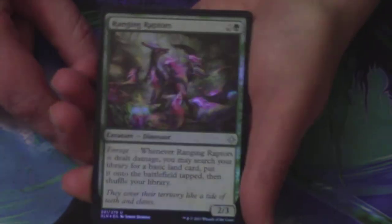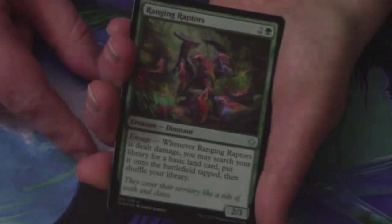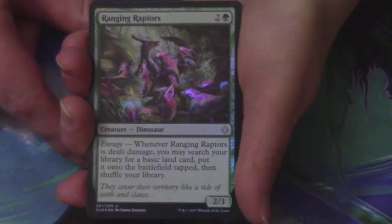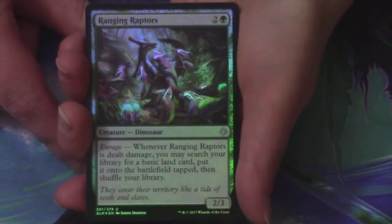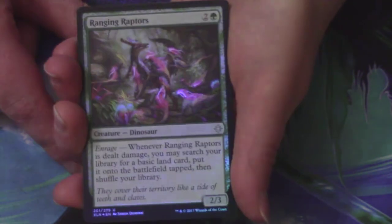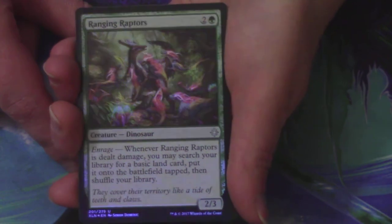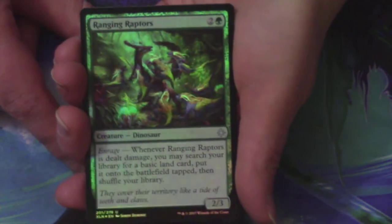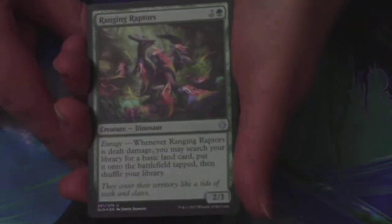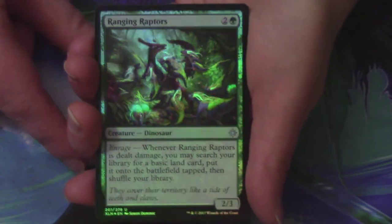There's some sweet coloring on that foil Ranging Raptors card — really good looking foil. Behind it, a Plains and a Treasure Token. Amy has three packs left from Ixalan, then we move on to Rivals. Amy, you've got number 15 and number 9 so far. Rivals is going to have to do some major work for you, because Ixalan is not helping.